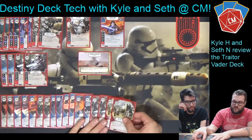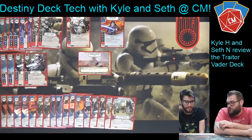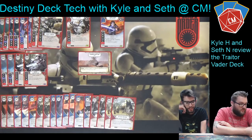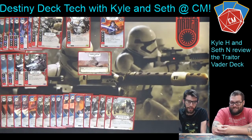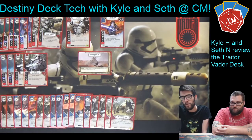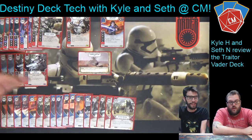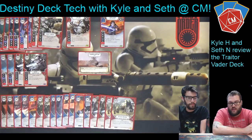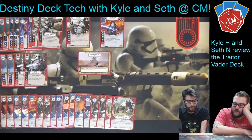The final card is one that Seth has used against me to great effect: We Have Them Now. Two-cost, so it's on the upper end of the cost curve for this deck, but this is closer stuff — it will end the game real quick. You basically turn up to four of your dice to damage sides if you control the battlefield, which you probably will. If you just have two upgrades out, you can deal six damage with it. If you have the resources to pay for it, you can do up to ten or twelve. It gains more value with more dice in the pool.